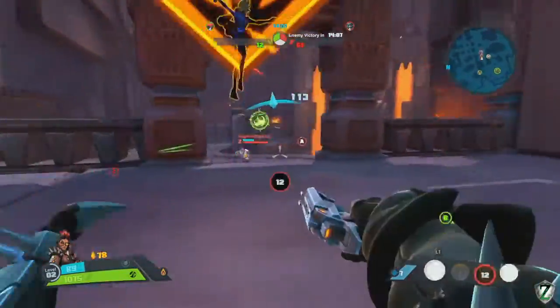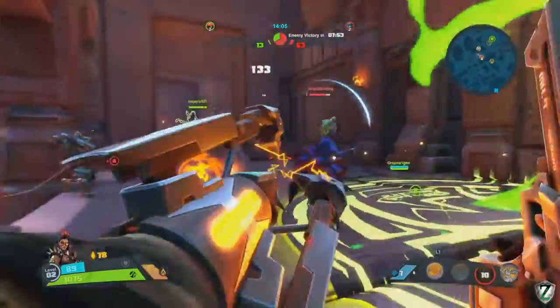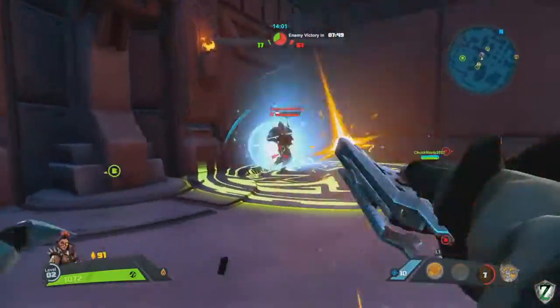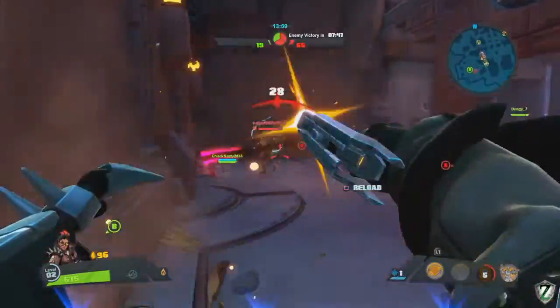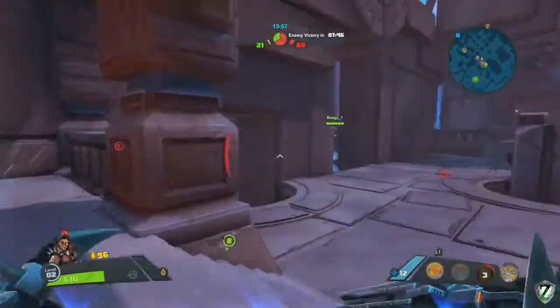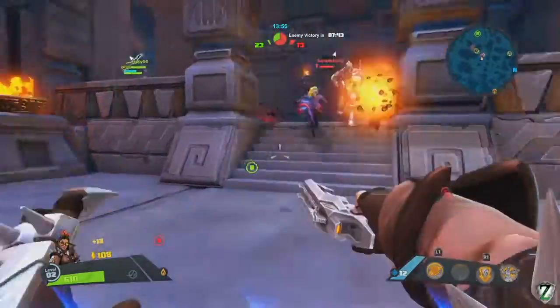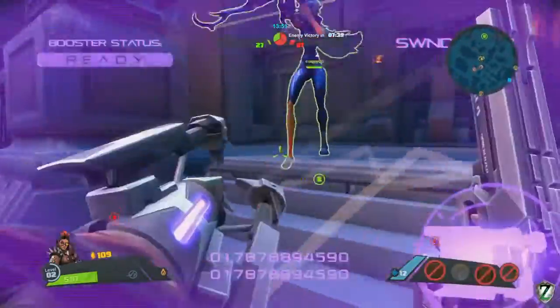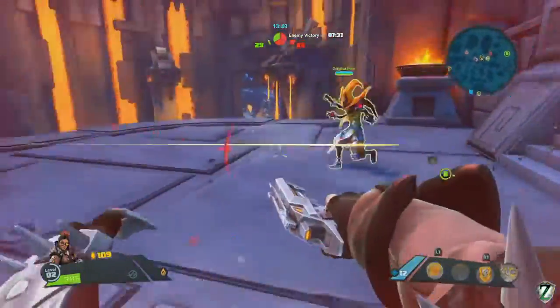Deondre's on me — we've got two of them on us. We nailed her but she went cloaked so my Priority Target isn't going to track her. We're going to try to take out Oscar Mike just with the pistol, but I really need to shield somebody at this point. We're going to turn around, look for someone to shield, then turn right back to our friends.